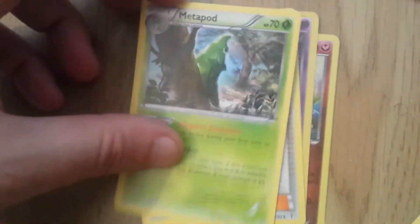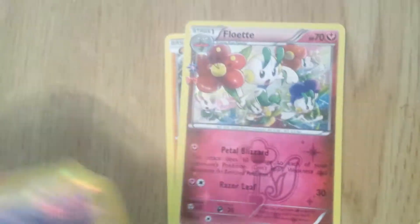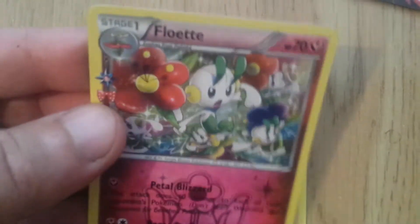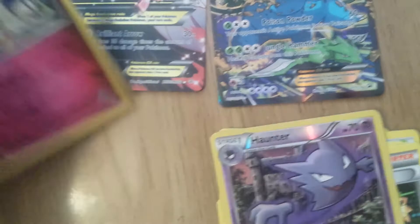So we've got Ponyta, Diglett, Energy, Shellder, Floral Crown, Metapod, Clement. We've got a Haunter — that's pretty cool. Look at that: Floette! And we get a Hitmonchan, that's pretty cool. So Floette is another foil — we're not doing too badly.